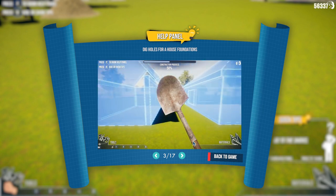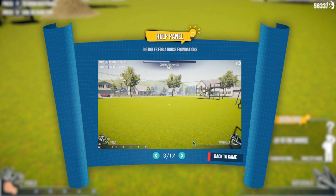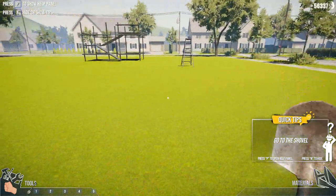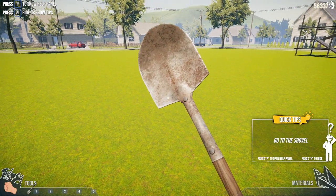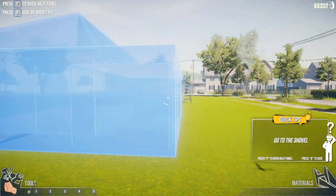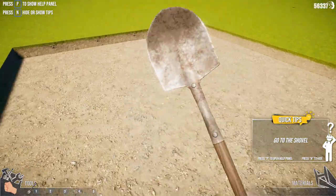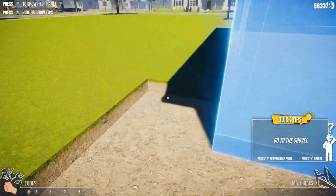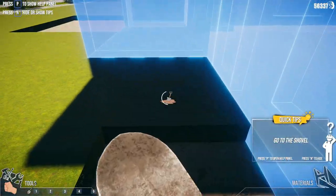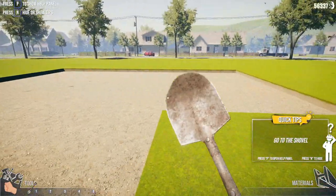Big holes for a house foundation. We just take out big old chunks of this stuff at once. How do I show the... P? Nope, that's that one. Oh wait, am I supposed to push Z? There we go. I don't even know where I'm supposed to be building and what I'm supposed to be building. I'll just hit this again to make sure I know if I'm actually getting all the area. And there we go — we got the whole thing dug out.